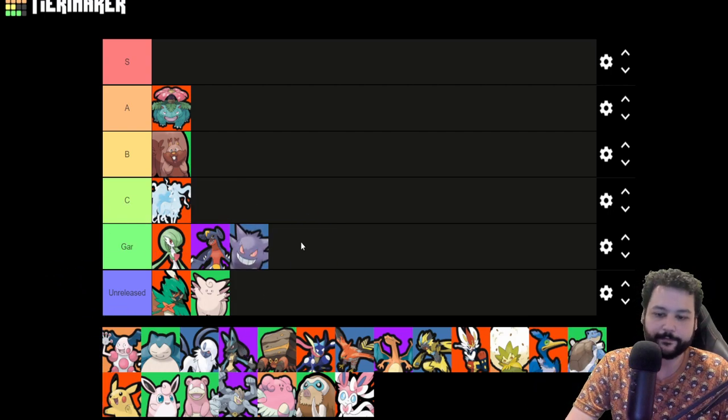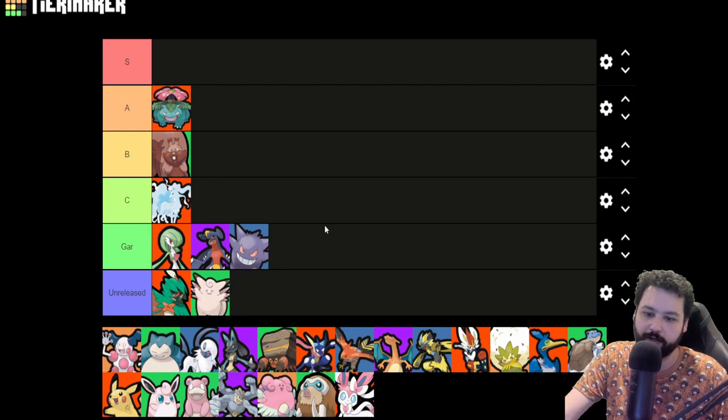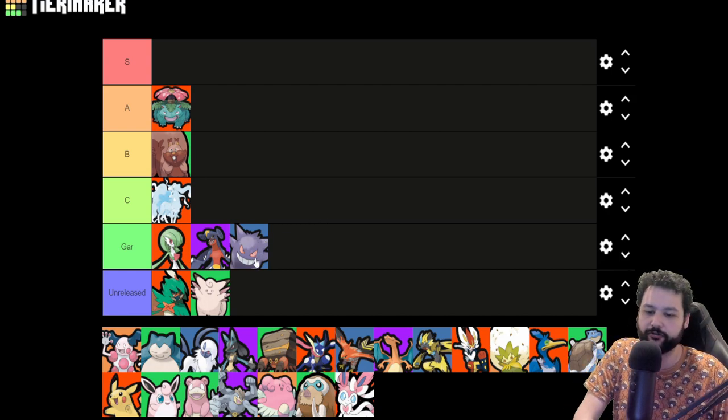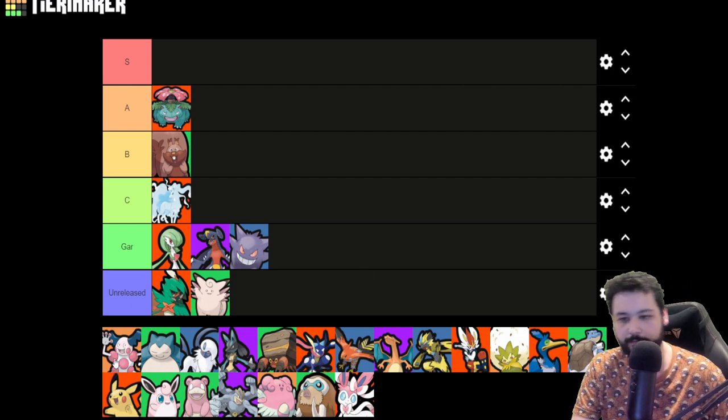I'm also going to put Gengar in that tier. Gengar literally cannot lane — he can only jungle — and his jungle is not great. His ganks aren't that great honestly compared to the best junglers in the game right now. He's very squishy; yes, he has high burst damage, but he doesn't have the best escapes either. Pretty much any Pokemon you would run in the jungle would be better than Gengar at the end of the day.